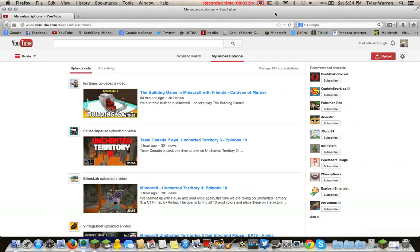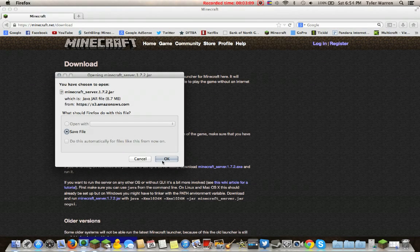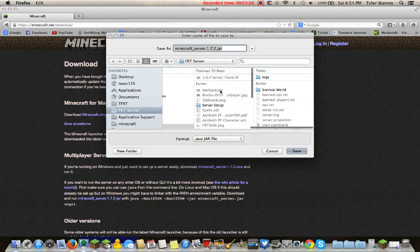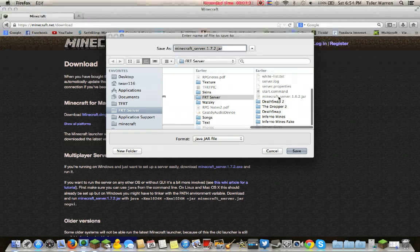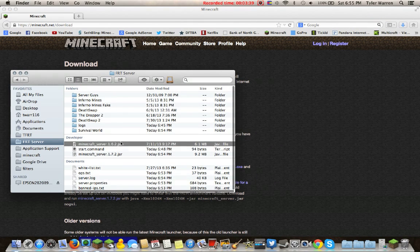To get the 1.7.2 jar, you need to go to minecraft.net, go to the Download page, and download 'minecraft_server.1.7.2.jar.' Then go ahead and save that directly into your server folder. You can see in Finder I now have the 1.6.2 jar and the 1.7.2 jar in there, along with all the worlds I had. Since I'm not going back to 1.6.2, I'll go ahead and delete the old jar.